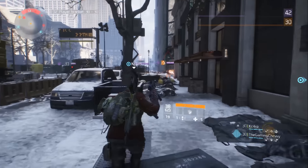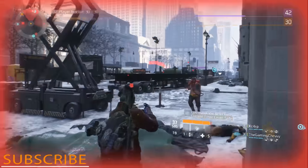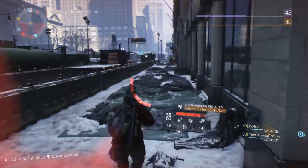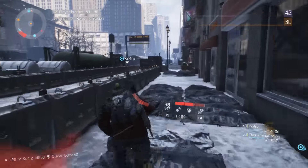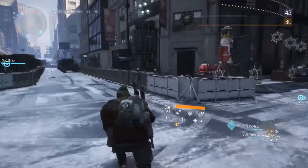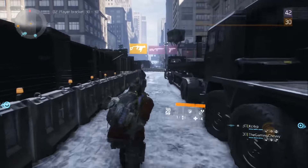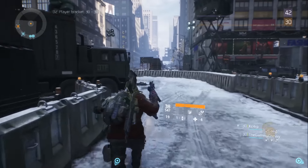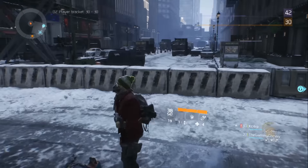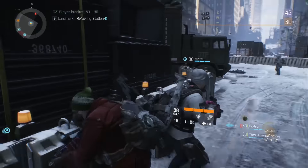Next we have gear sets. Gear set equipment can be found by completing the most challenging activities in Manhattan. Collecting and wearing gear sets grants powerful stat bonuses and talents. There are four gear sets: Tactician's Authority enhances electronics and support capabilities; Striker's Battle Gear provides bonuses for assault capabilities — basically run and gun; Sentry's Call enhances marksman capabilities for one-shots with explosive bullets; and Path of the Nomad provides bonuses for lone wanderers who only care about their own stats.